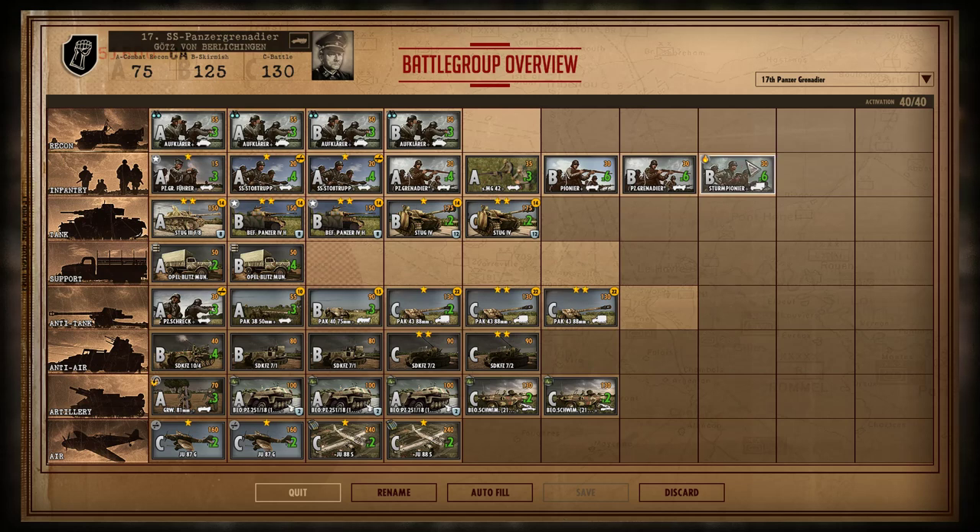Hi, this is Attila and this is a battle group guide for Steel Division Normandy 44. In this case, this will be a battle group guide about the 17 SS Panzer Grenadier. This is a battle group which is kind of good at supporting other battle groups or suppressing the enemy under a lot of artillery fire.